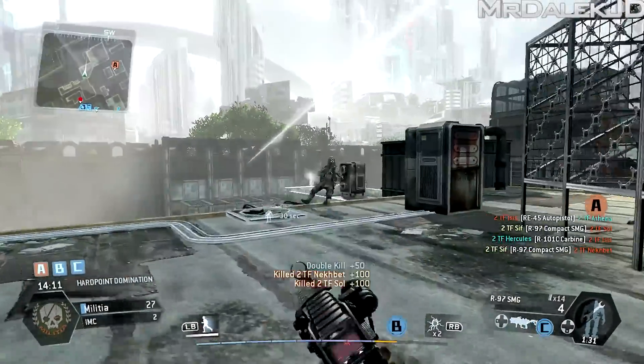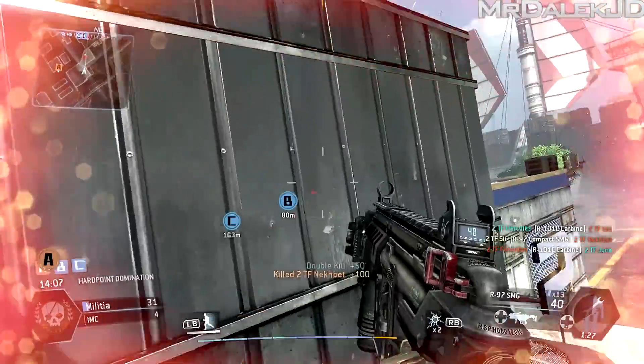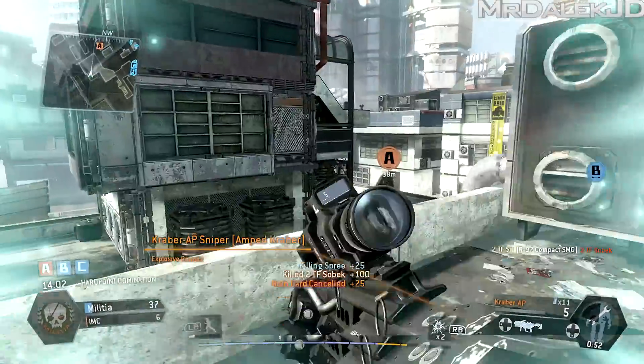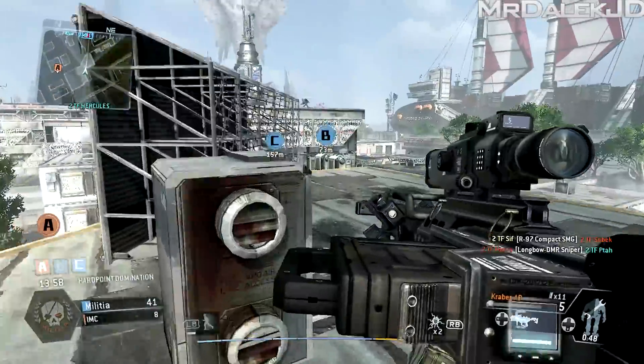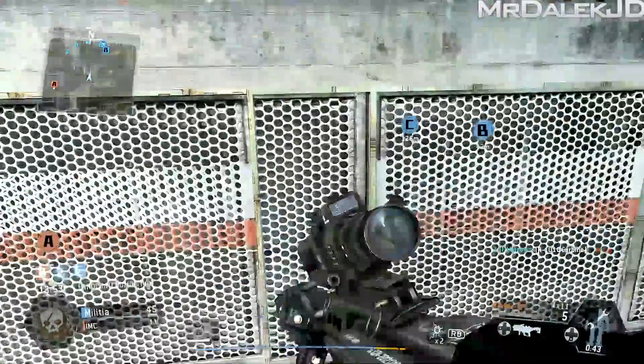A lot of people are asking what sniping is like in Titanfall. I'm also going to give you a bit of an overview of my general first impressions now that I've managed to sit down and play it for a few hours. We get the sniper rifle here — it's the Kraber AP.